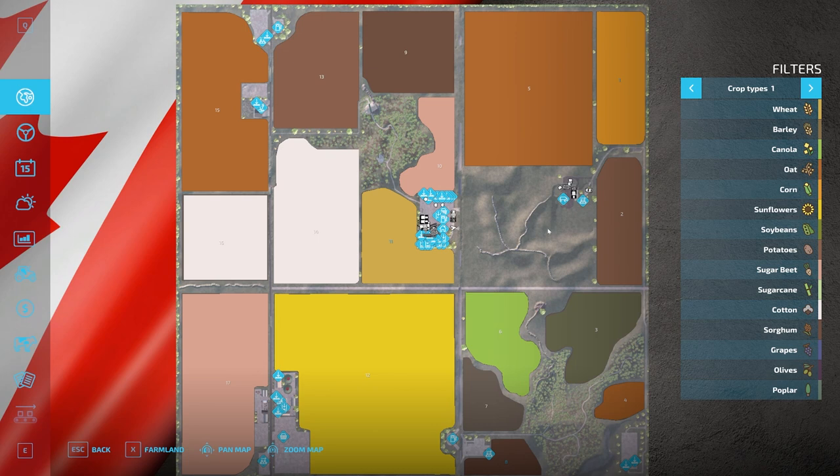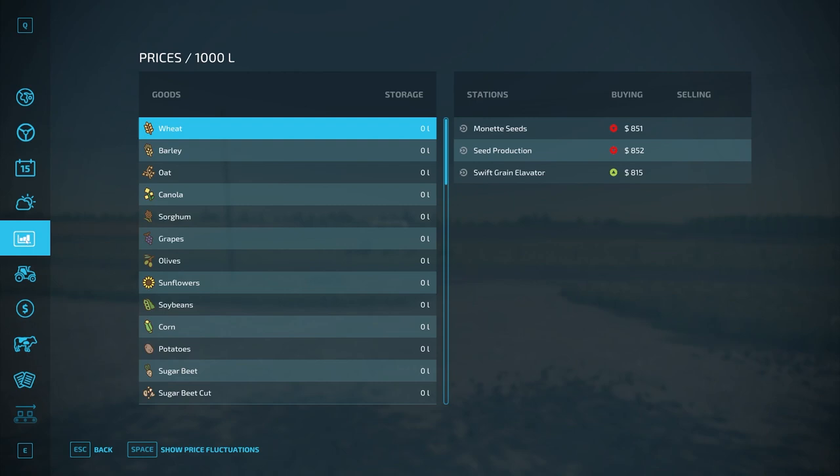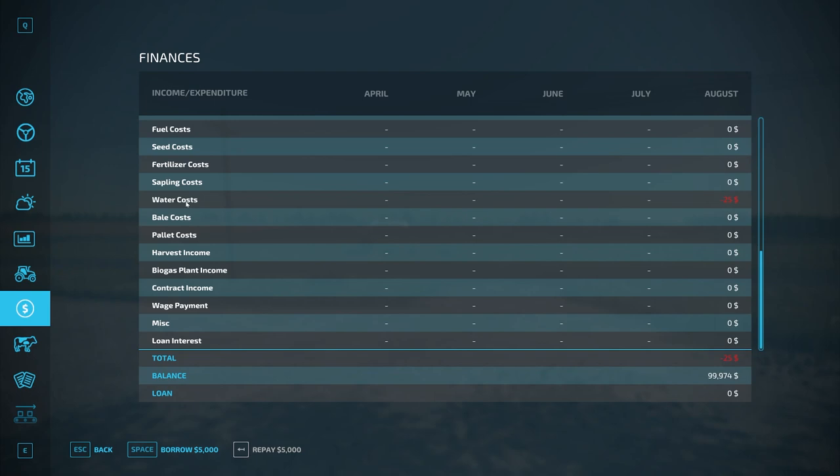I'm not sure why it's not out on console. It could be something that gets released to console later and is just out on PC for now — that could very well change. As we go down here, no new crops. Everything looks pretty standard. No new products either. You start off with $100,000 in new farm mode.